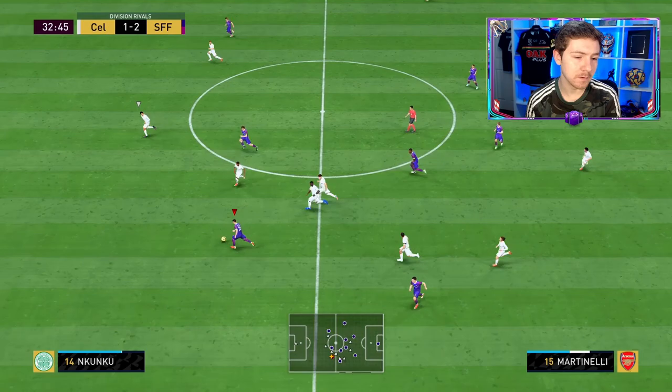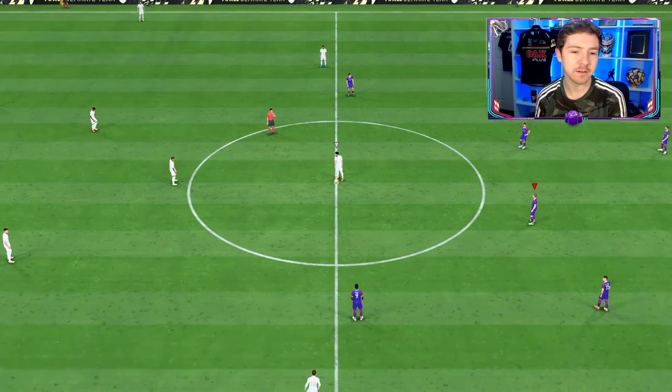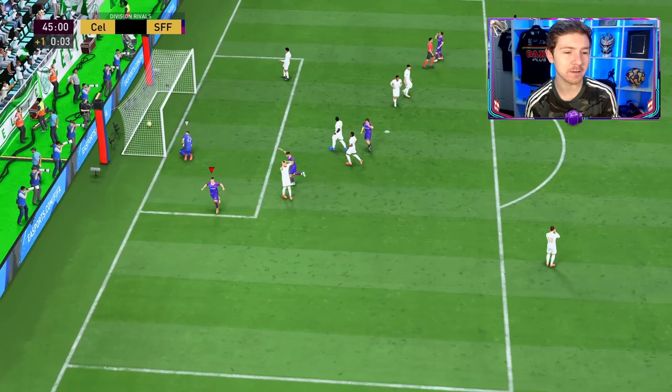Good assist — sets him up nicely. Martinelli into a bunch of space — we have options. Can we find the player at the back post? Yes we can! We need to finish that chance on the volley — good save. A penalty is awarded and there's only one man that can step up and take it — the Brazilian, who dinks it down the middle and makes it four, right before the break.